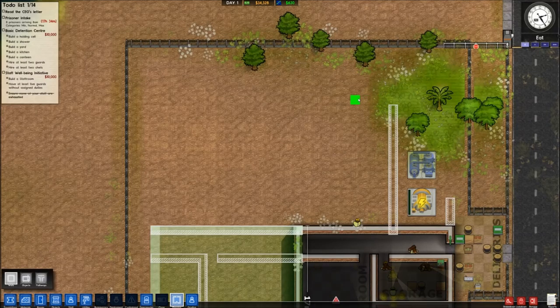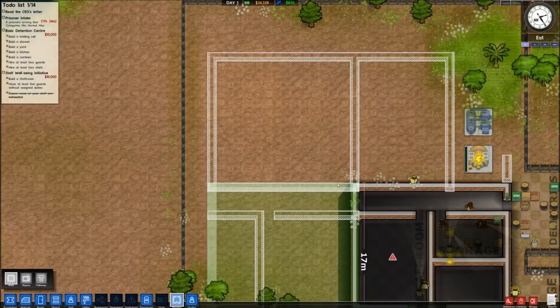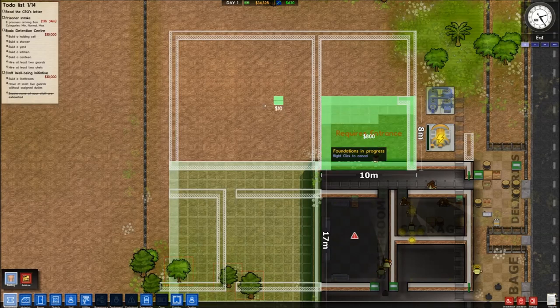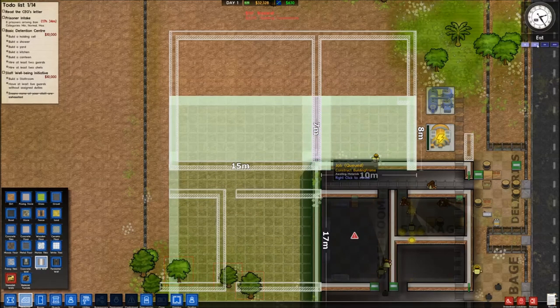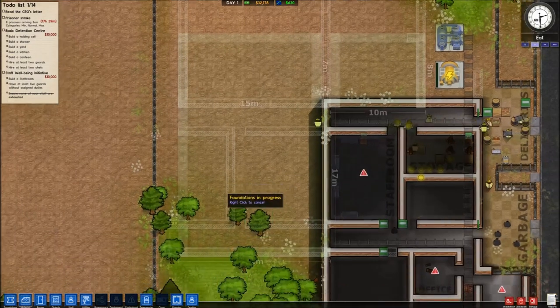This is going to be our kitchen area right here, and this will be our canteen area. However, we don't need all this space right now. I'll put the foundation out to about this extent and then later on when we need the extra room we'll expand upon it. The canteen does get full pretty quickly — I think around day four you usually need to get some extra space in there.